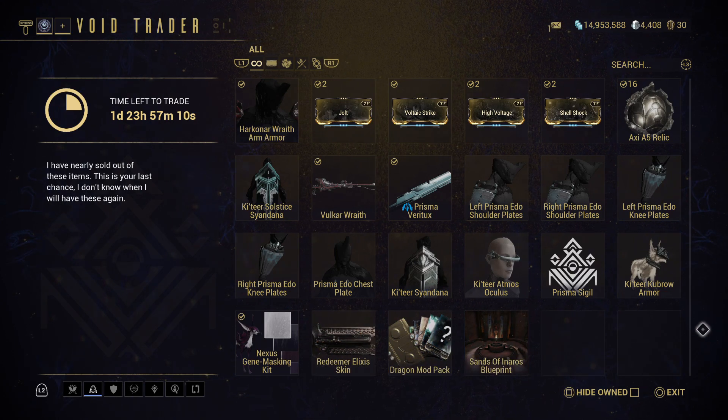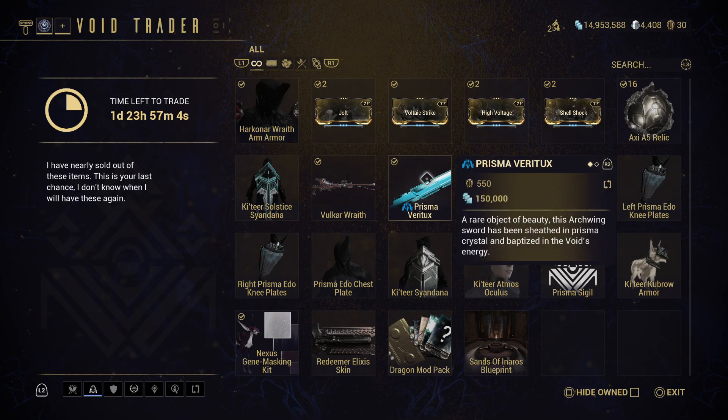For those of you who are not Fashion Framers, this is a little simpler. Really, just any of the weapons that you've missed out on — the Prisma Veritox, Vulkar Wraith. Let me go ahead and show you the statistics.